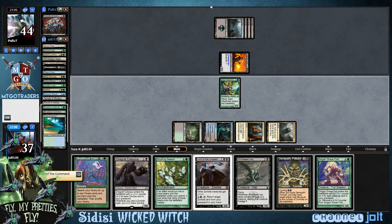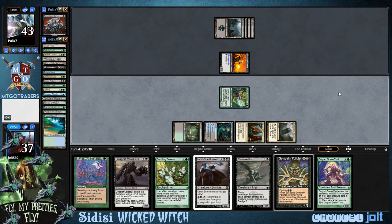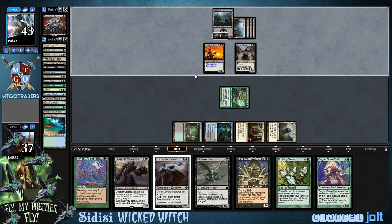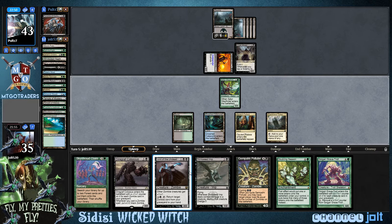Tendrils of Corruption. Yeah, we would have missed on the Sidisi trigger too. Let's go ahead and swing in for one right now — Satyr Wayfinder putting in some work. So let's re-rack: we've got Sky Shroud Claim, we'll do that next turn to get ahead on two Forest. We can play those and get down Doubling Season. Hopefully build up a really big zombie board. We do have a zombie lord coming out of hand. We go to four commander damage.